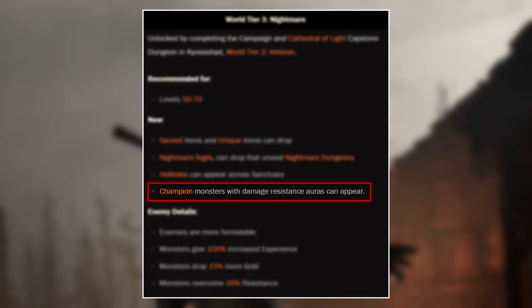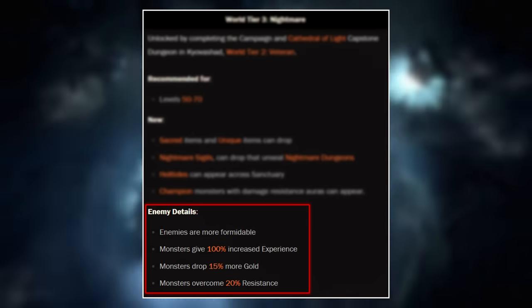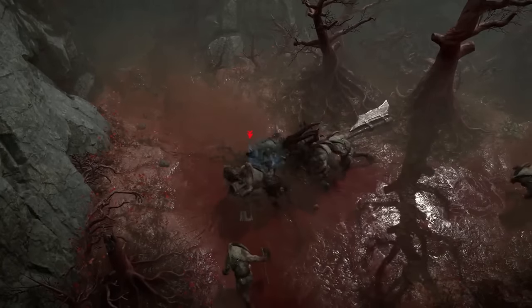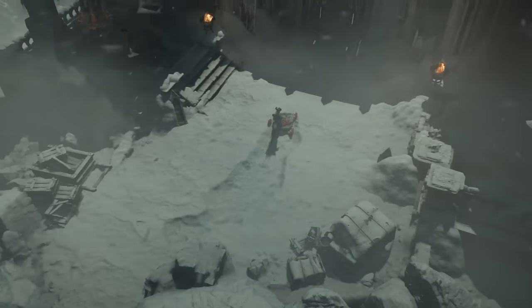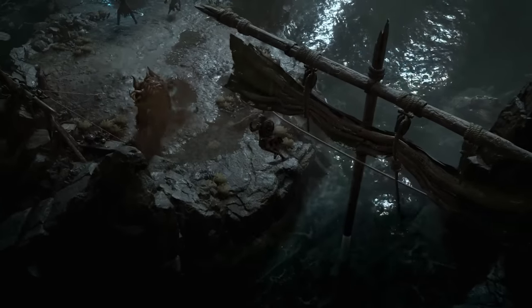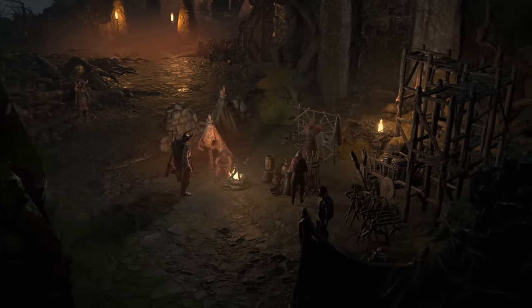For World Tier 3 enemy specifics: enemies are more formidable, monsters give 100% increased experience, monsters drop 15% more gold, and monsters overcome 20% of your resistances. This last part is very important — as you go up in World Tiers, the resistances you need goes up, so the same amount of resistances you had before is going to be worth less. You'll need to focus on your builds in World Tier 3 because enemies deal more damage, have more health, your resistances are worth less, and enemies also seem to have some amount of damage reduction, meaning they'll take less damage in general.